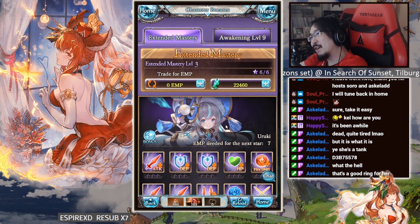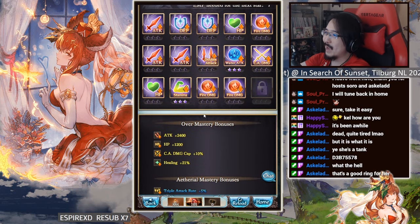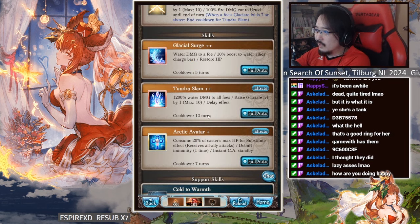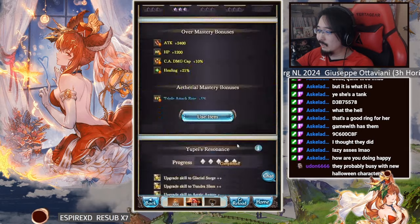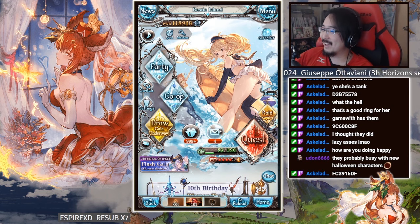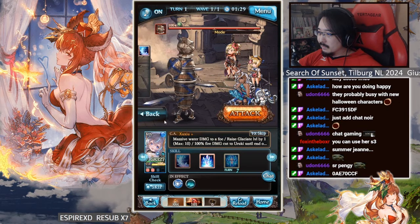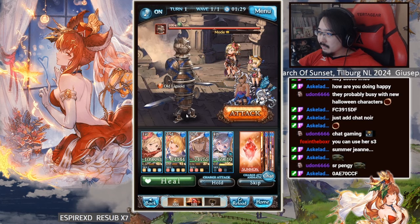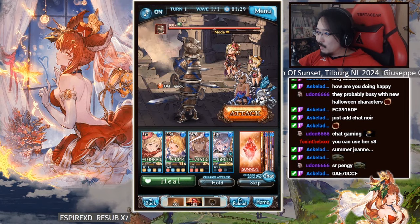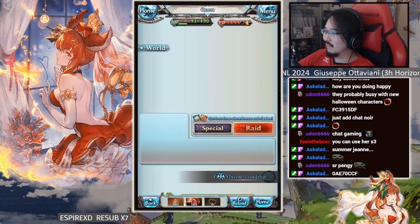Triple attack rate might be okay for her because she has low multi-attack. I wonder how bad the low multi-attack really is. The most important things are how big is this nuke and how big is the HP restore. I already accidentally picked up the heal node too early. The nuke looks like around 1K and the damage figure seems to be about 3 million - okay, here we go.